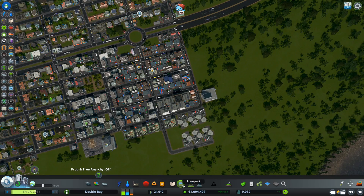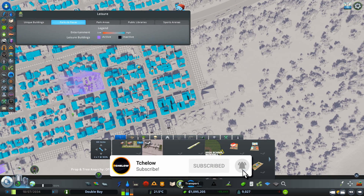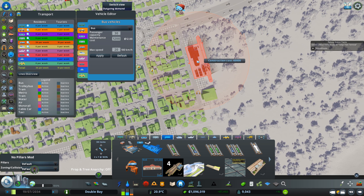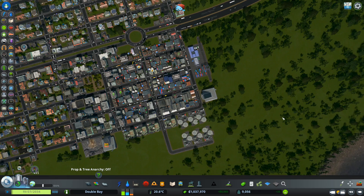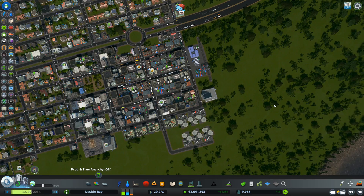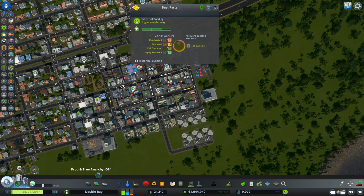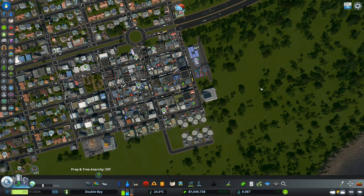One of the easiest means of cargo transportation for your industry is the train. If we place a cargo train terminal — just adding the station there, not connected to anything — look at this: all the buildings start to upgrade. All the green arrows are there. All buildings are upgrading right now — they just needed access to cargo transportation.